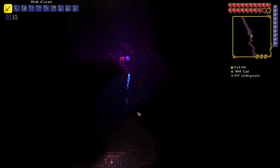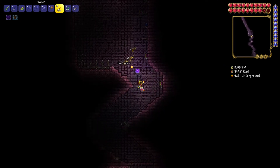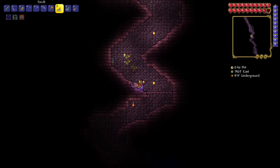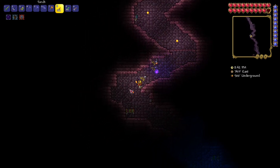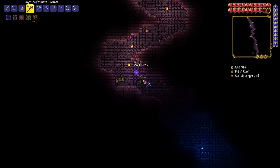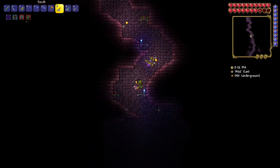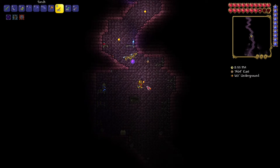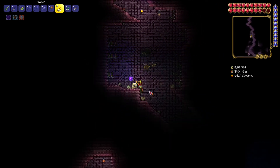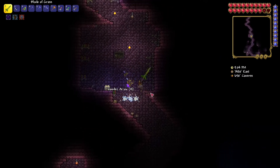As you might see, we're getting attacked by skeletons, and I don't like skeletons so I'm going to murder them. Basically what we're going to do is collect these traps, because they're going to be really useful later on in the game. I'm going to collect traps, collect chests, and hope I get the drops that I'm looking for.